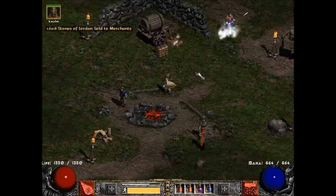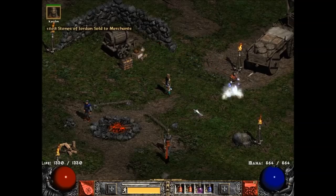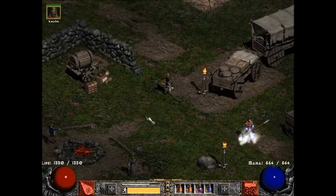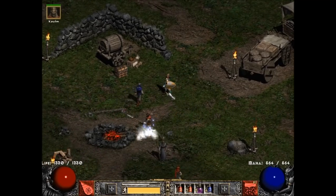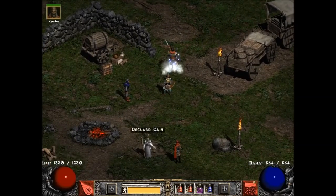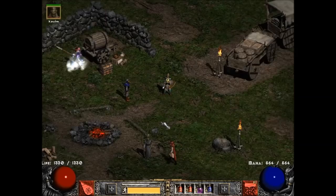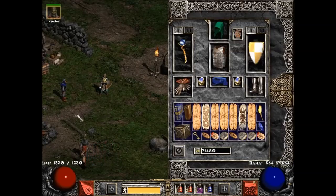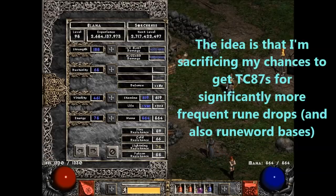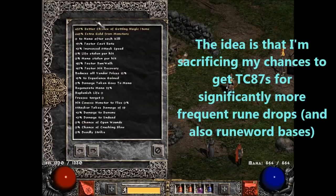Now, this is a very magic find-focused build. I'm going to be playing on Players 8. This build is very inclined towards magic finding — it's sort of a standard farming build, except it's set up for cows. I use the same build for farming Chaos and Ancient Tunnels and that sort of thing. But we're going to be using a very similar setup from the Ancient Tunnels video, just in cows. And you can see I get 437 MF with this setup.